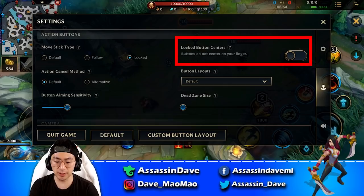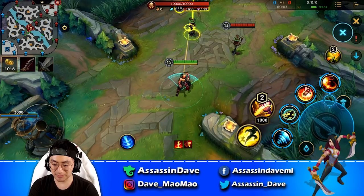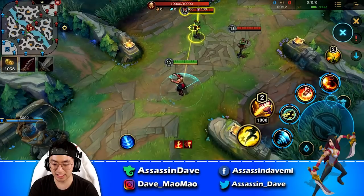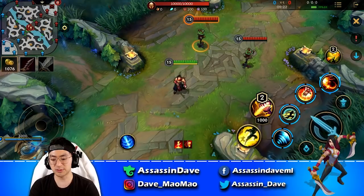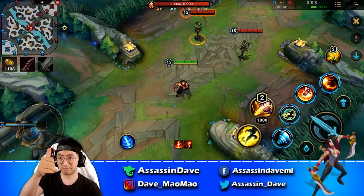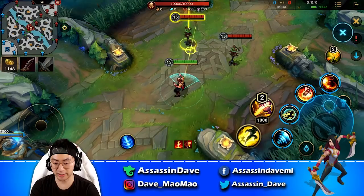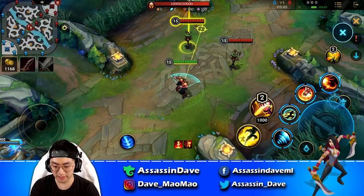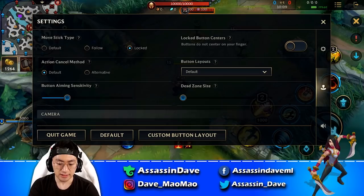The lock button center — make sure you have this off. If it's on, the ability center is locked, and if you just tap the edge of an attack button, it's almost instantly counted as dragging to that direction, which is inaccurate. With it off, even if you tap the edge of a button by accident, it still starts from the center so you can accurately select the target you want. Make sure lock button center is off.